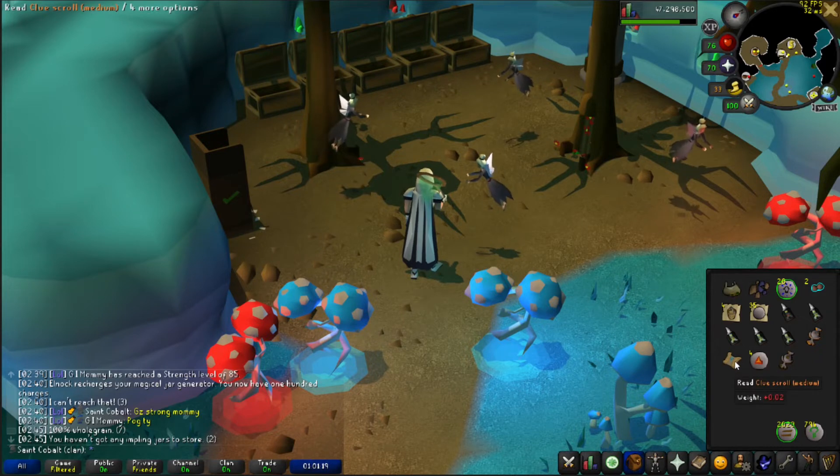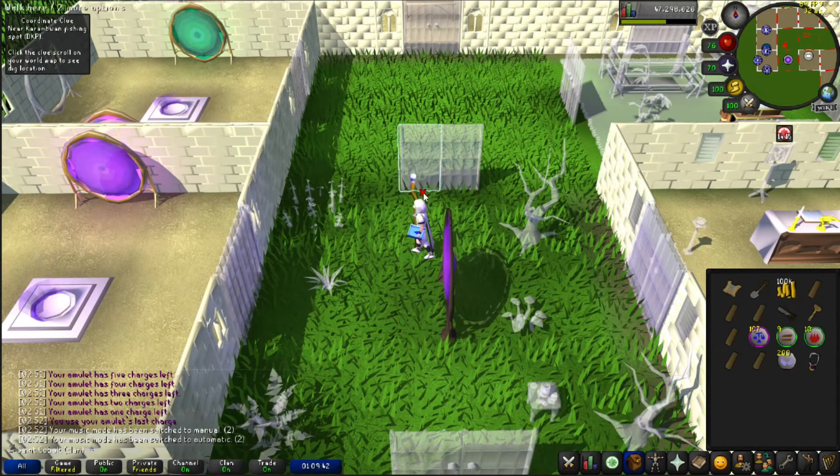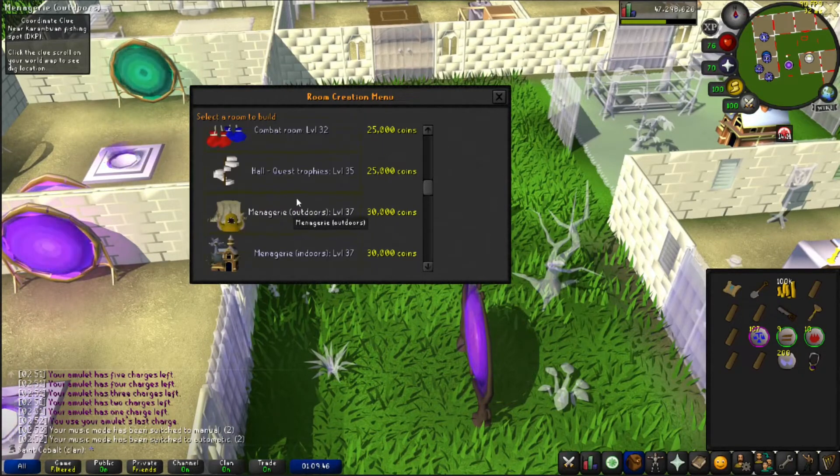I needed an earth talisman to be able to make lava runes for one of the diary tasks. So I went into Puro-Puro because there's another task to catch an impling there. Got a ninja impling, a medium clue, some extra eclectics, and let's see what I get from the ninja. I forgot to mount my glory, and so I just uncharged it. I need to build a quest hall.